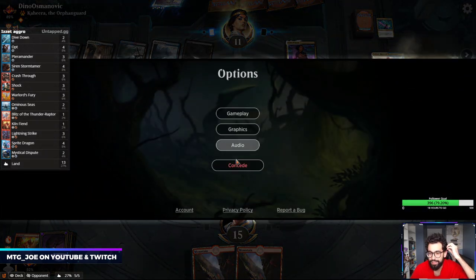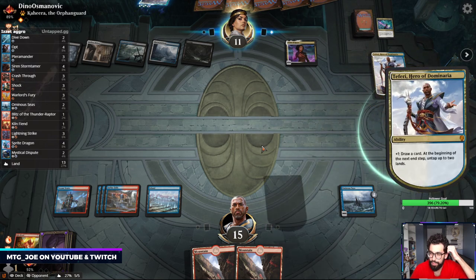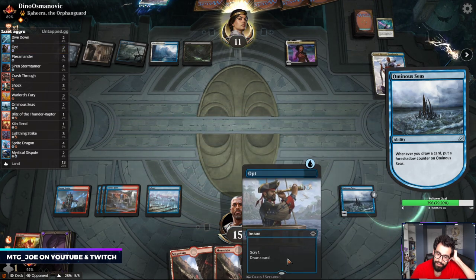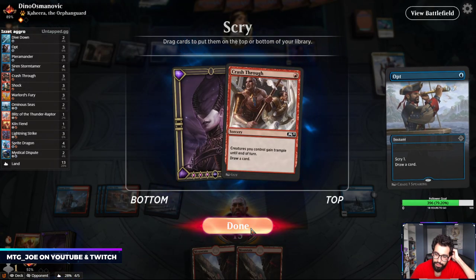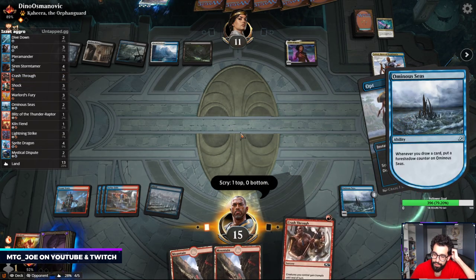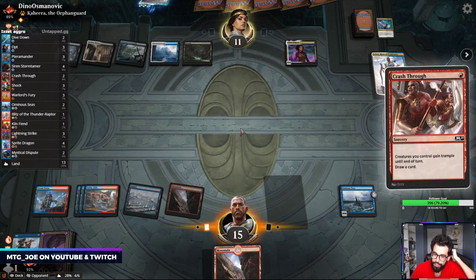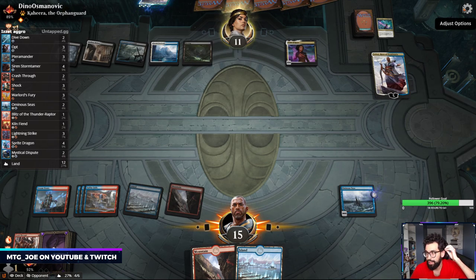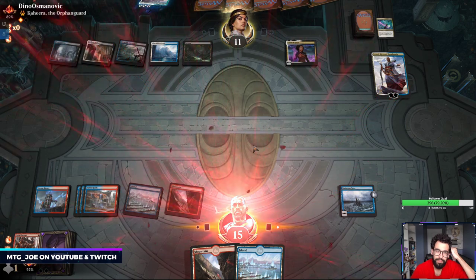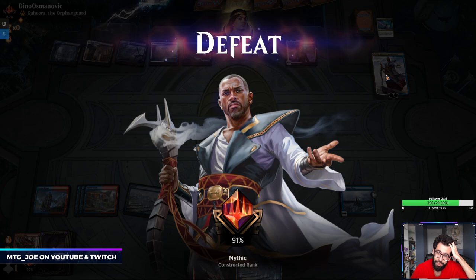Big Teferi - 4, 7, 10 loyalty - Big Teferi tucks, Big Teferi draws. Just see what we draw on our upkeep but as soon as this gets going they just tuck it. See if we can chain together enough draws - nope, tuck this now. We're not dead on board but we're effectively dead once you have an active Teferi going. They'll have enough to interact with us and they're drawing two cards a turn.